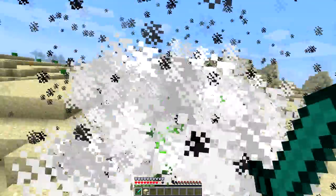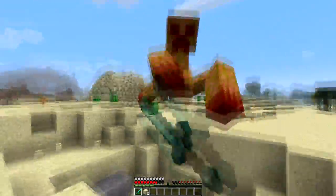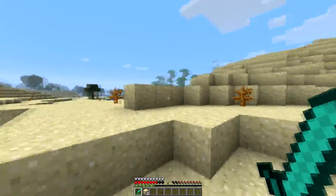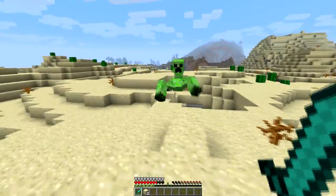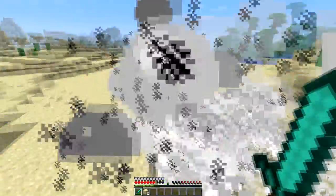They don't explode when they attack you, but they explode when they jump and do their sneak attacks. And when you kill it, it will actually explode, so there's no safe way of getting away from this — you'll die or get damaged anyway around it.